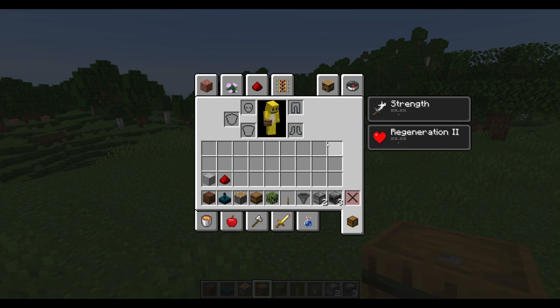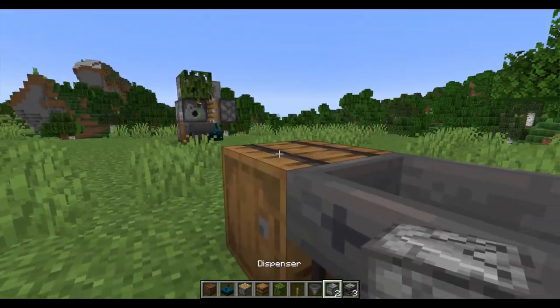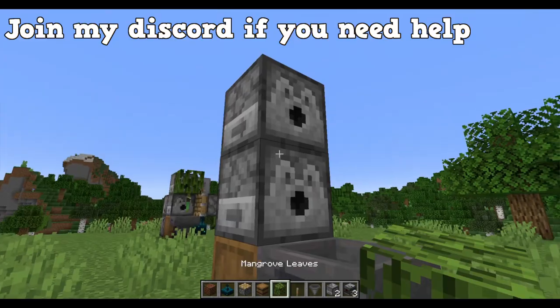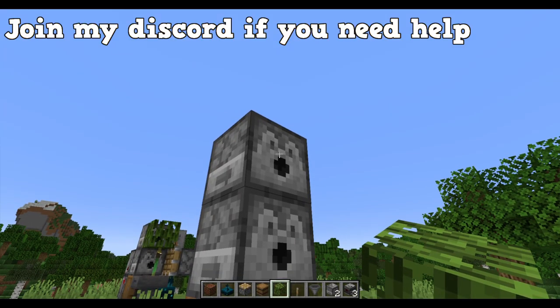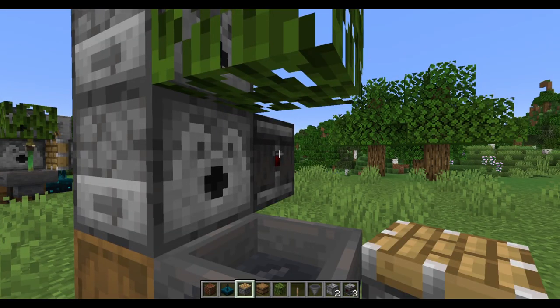The item list for this machine is in the description below and also on screen, so you can easily see it. First, place down a barrel, and then get a hopper and face it into this barrel. Get your dispensers, put one on top of this barrel, and then put another dispenser on top of the first dispenser. Get your mangrove leaves and put them next to the top dispenser. Now get an observer and place it next to this dispenser.